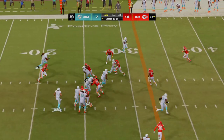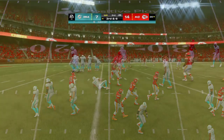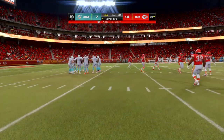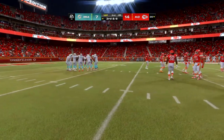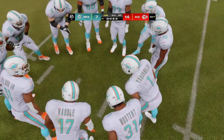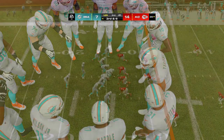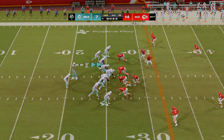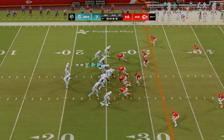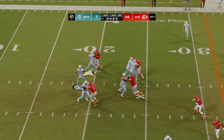On second down, Mostert — not much to speak of, call it a one-yard gain up to the 26. A major focus of halftime had to be figuring out how to create space for the running game. The offensive line has struggled to sustain blocks — they've got to focus on staying on their double teams at the first level, make sure that block's secured before sliding off and chipping someone at the second level.